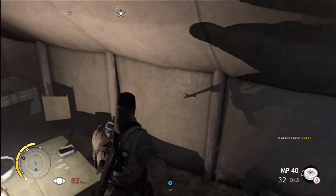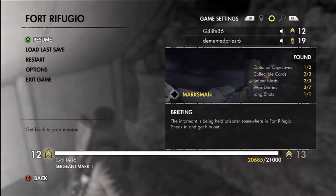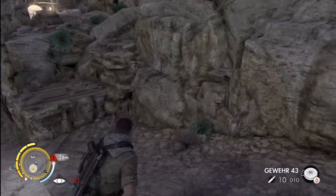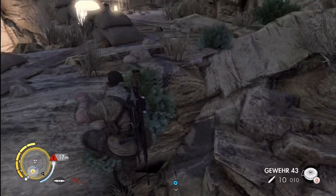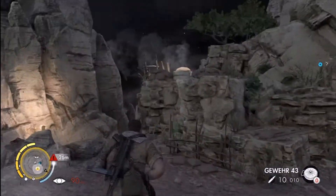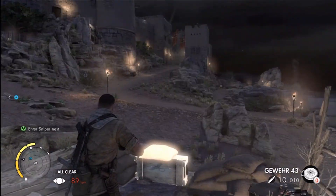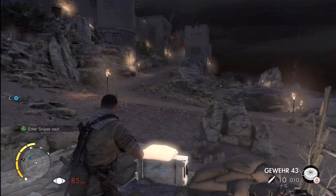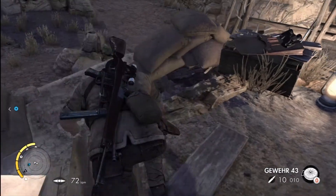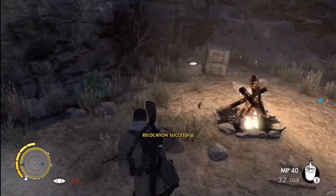Here's our next set of cards. We'll go ahead and work our way around to the next sniper nest. That's the last of the sniper nests, and here's our next intel.